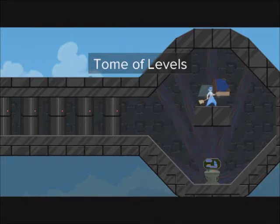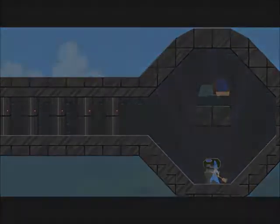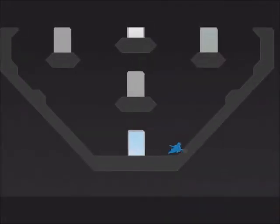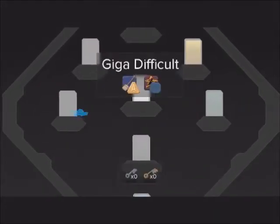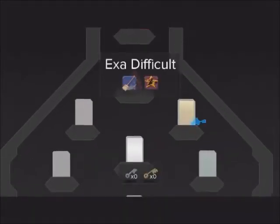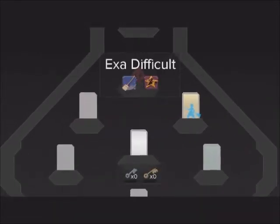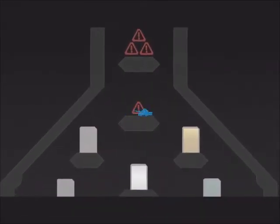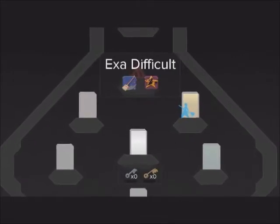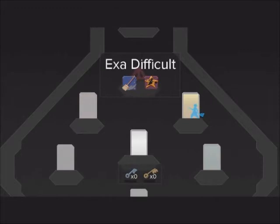Welcome back everyone to another episode of Dust Pause. Sorry there hasn't been a video in a little while, I've been sick. I'm still a little bit sick today, but that's not going to stop me from taking a look at the very last difficult level. Last episode we took a look at Terra Difficult, and this episode we're going to take a look at Exa Difficult. It's the final one, aside from these two up here apparently. But I have no idea how to get to them — I assume it's by getting an SS rank in all the other Difficults.